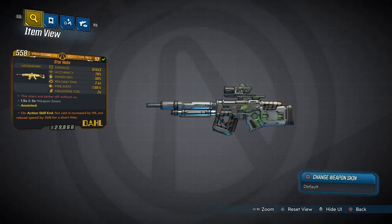This weapon can be obtained through any suitable random loot source, but there's also a higher increased chance to drop from the Power Troopers located in Atlas HQ on Promethea.